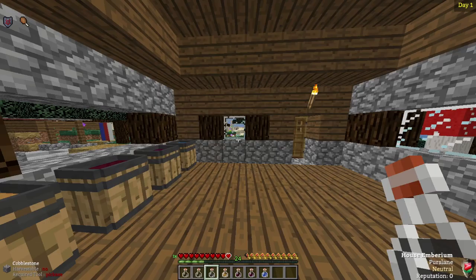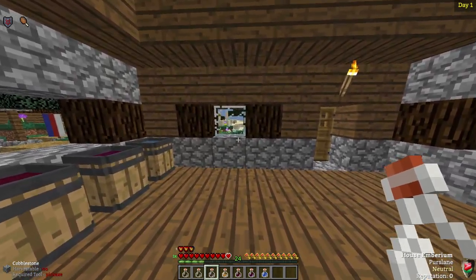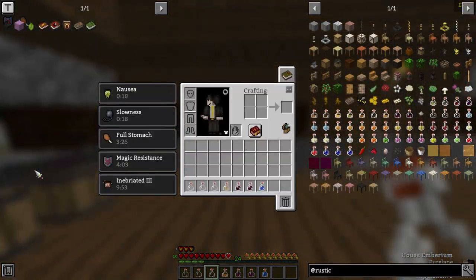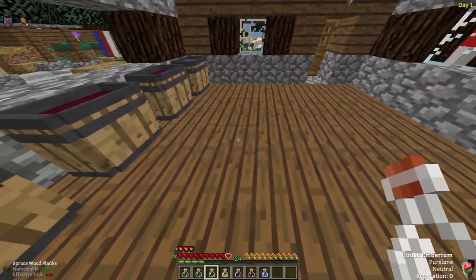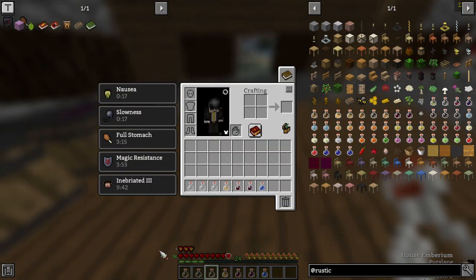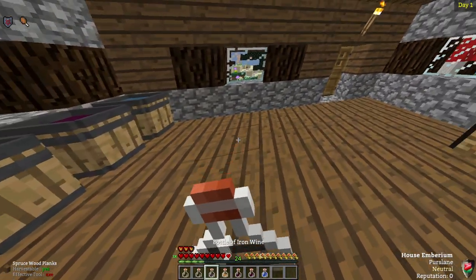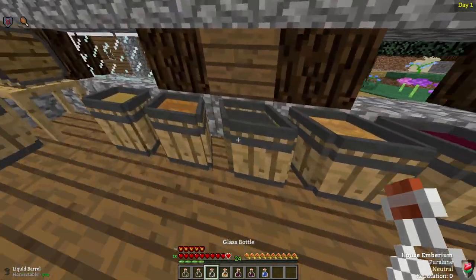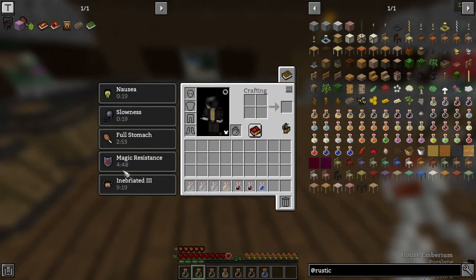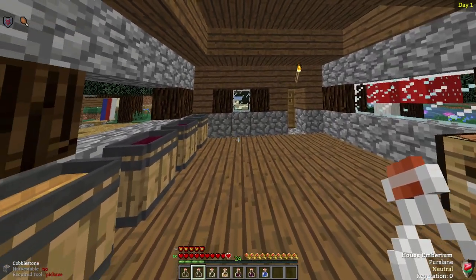The next bottle is Iron Wine. What this will do is give you absorption hearts. As you can see, it gave me 5 absorption hearts, and these will last until you lose them — they're not a potion effect, you will keep them for as long as you have them. This goes up to a maximum of 10 hearts. So as long as I keep drinking more Iron Wine, I can get up to more and more hearts. For cider and ale, you can only go up to 5 minutes of those potion effects. And we're now at the third stage of inebriation — we now have nausea and slowness, the world is starting to get a little funky.